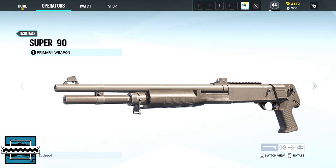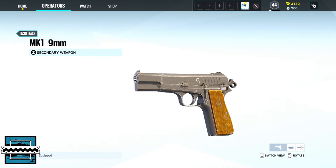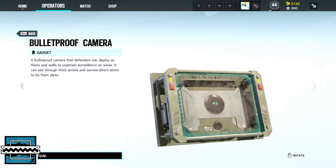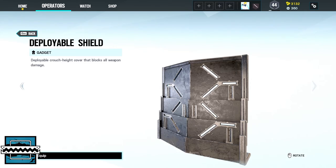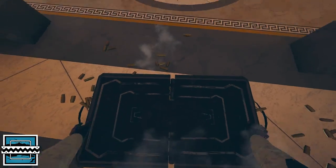Frost's primary is either the Super-90 or the 9mm C-1 and her secondary the MK-1 9mm or the ITA-12S. Her gadgets are either one bulletproof camera or one deployable shield, and her device Welcome Mat is a mechanical trap that incapacitates enemies.